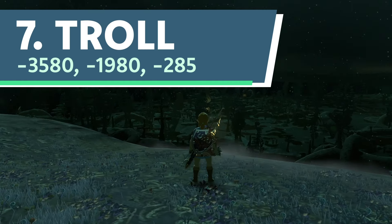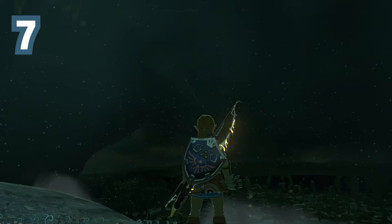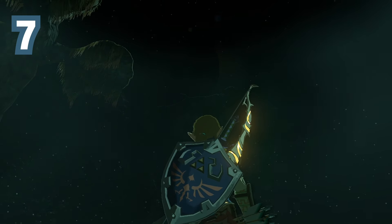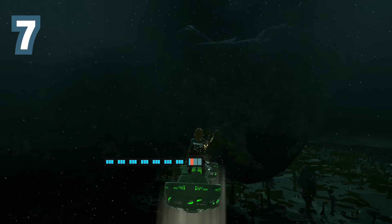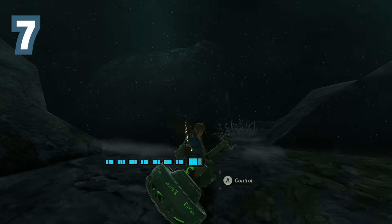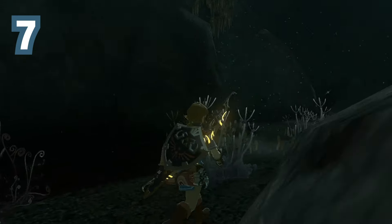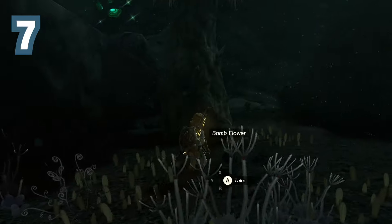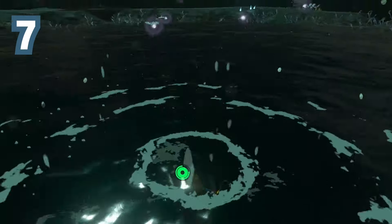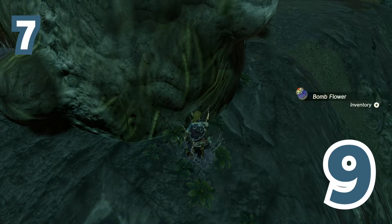Number 7. Nicknamed Troll because the ledge it's sitting on seems to promise greater rewards, this bombflower is located above the landing area for Burita Lookout Chasm. Even with every lightroot activated, the troll ledge is extremely difficult to notice from the chasm landing area. And if you do notice it and decide to head up, hopeful for some fantastic reward, you'll get trolled when you find nothing more than a bombflower and 2 Zonai deposits. It's far more likely you'd be ecstatic to find the 12 bombflowers on the chasm landing area and completely miss the troll ledge bombflower.